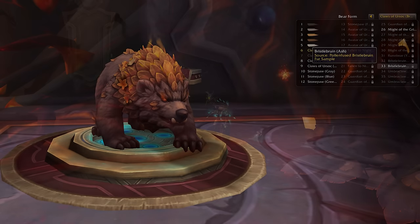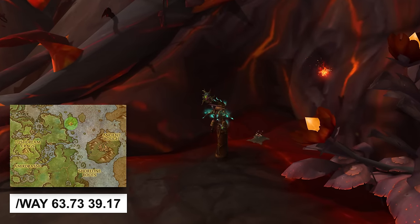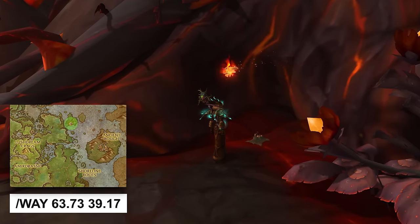The second form is pretty simple to get — just fly to this location and loot the first sample from the ground to unlock the appearance.